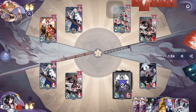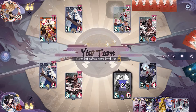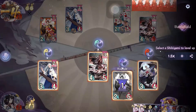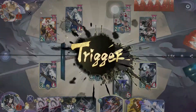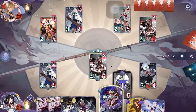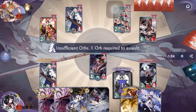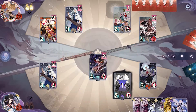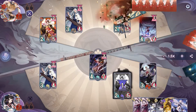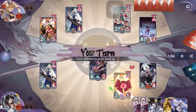On our turn Maestro's countdown activates and heals for three, but we can't exactly do anything here so we're just going to pass. They are also going to pass, maybe because they thought we have trigger cards. At the start of our turn Yamakaze's countdown triggers and deals 4 damage. We activate Tengu's Fury but it turns out they have trigger cards so that will be negated. Then we put Power on Yamakaze and pass. On their turn they put Steadfast on Yamakaze, activate Feather Regrow, then activate one Golden Feather and pass.